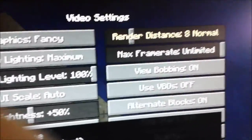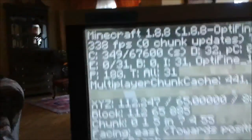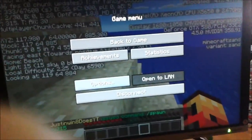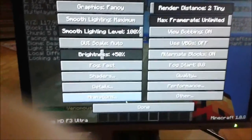But if we make the render distance at 32, I don't think it's going to be the same thing. So F3 — actually, it's still pretty good, it's around 300. So if we go to Options and try making the render distance at 2, we might get over a thousand FPS.